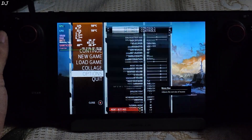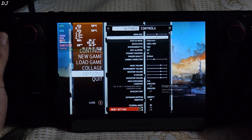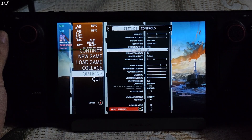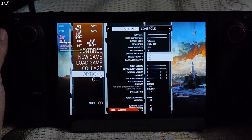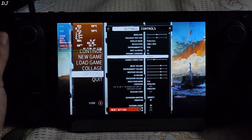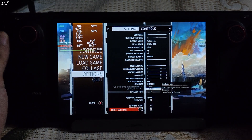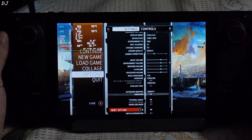Now let me show you the in-game settings. I will stick with the default settings: 800p resolution, Environment FX set to High, Anti-aliasing — I'll just enable it at 2x. Shadow quality set to Brilliant, language set to English, and that's it.